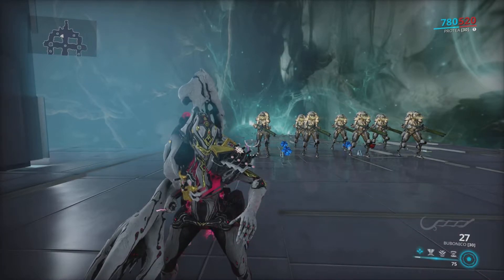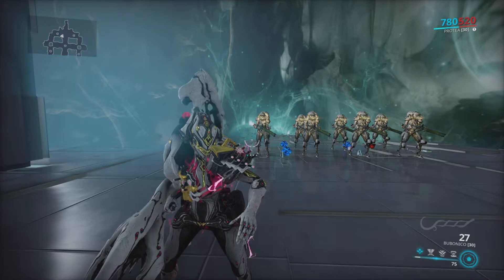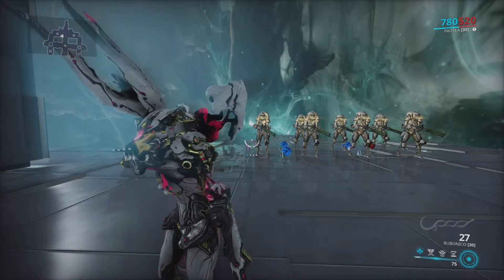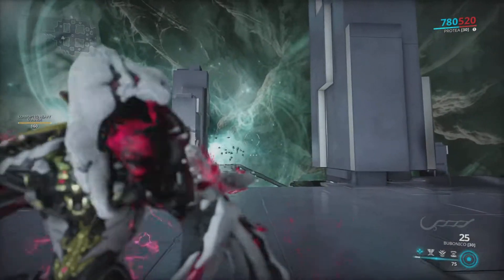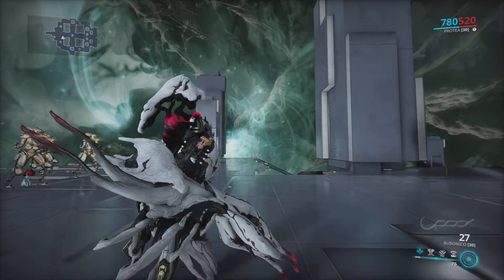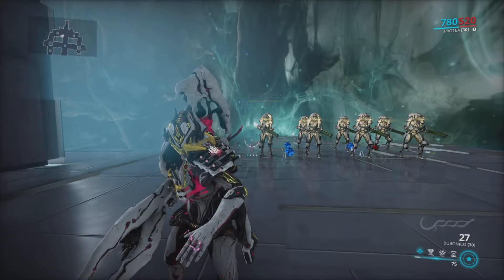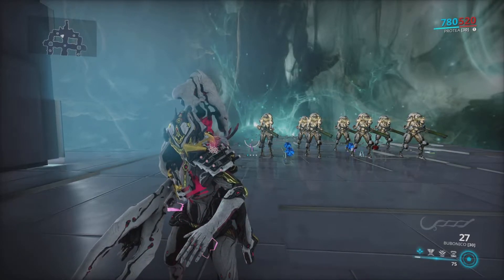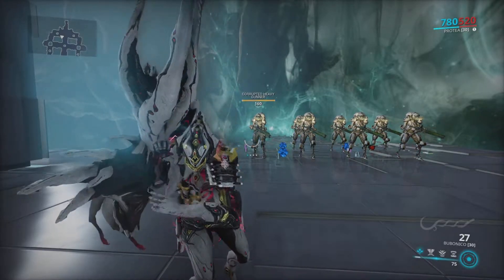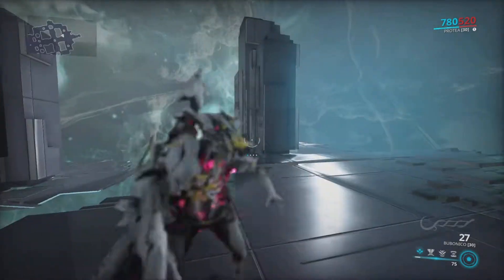I'm going to start doing builds and maybe revisit some older weapons or some things that have changed. But today we're going to take a look at the Bubonico — this giant arm cannon which is actually a shotgun, believe it or not. I bought this — look in the wiki if you want to find out where to get it from. I just bought it because I managed to get a mega discount and I still have loads of plat left. This has become one of my favourites. I love this gun.